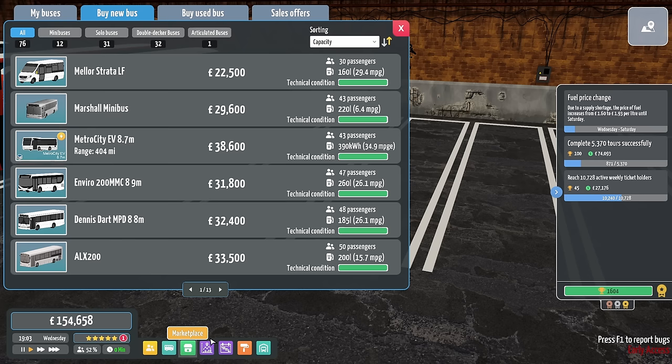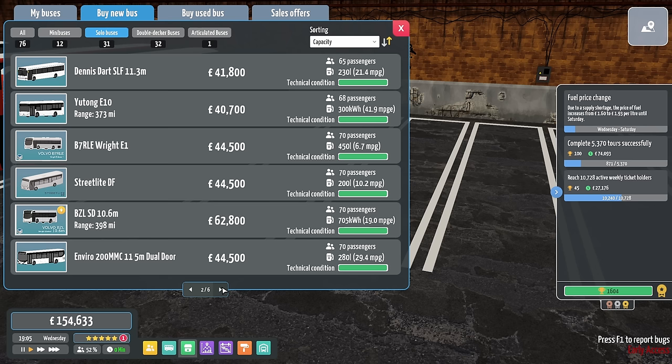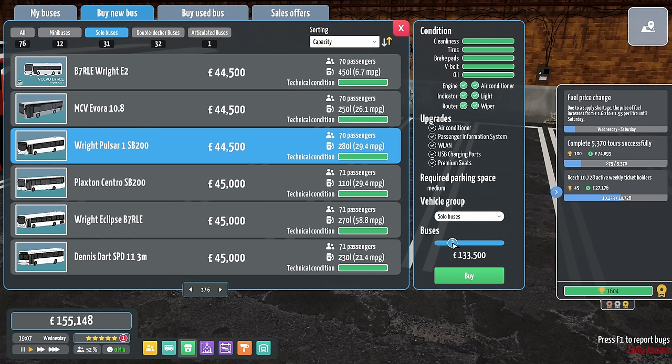Let's get a couple more buses bought. For Liverpool we'll try with the Pulsar. Can we have three? What about four? We have four — because then we could have a route going to Warrington from Liverpool. Liverpool has Pulsars running in it in real life, doesn't it? Maybe not Pulsar 1s but Pulsar 2s, definitely.